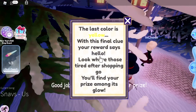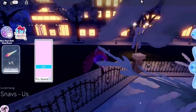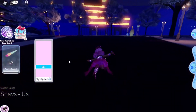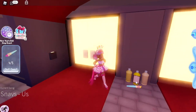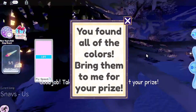The last colour is yellow. The final clue says: 'Look where those tired after shopping go — you'll find your prize among its glow.' So we go to the shopping area now. It's by the red carpet. You can see it's right over here. Collect and read the clue: 'You found all of the colours — bring them to me for your prize.'